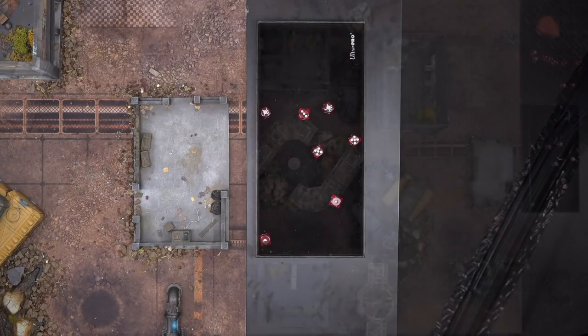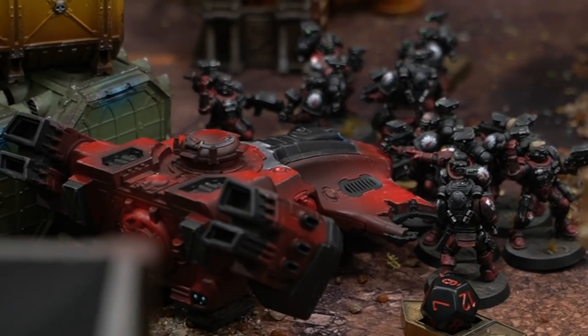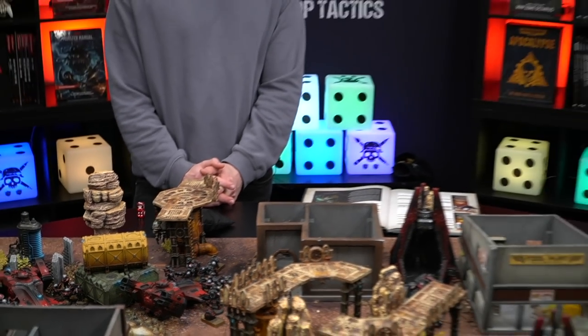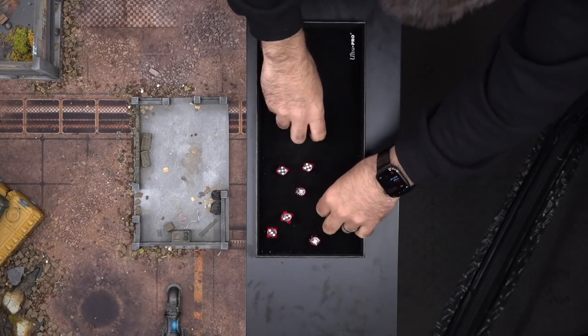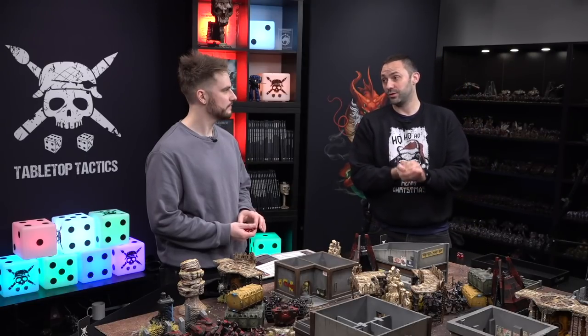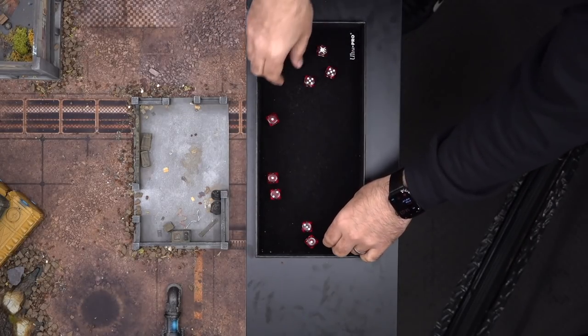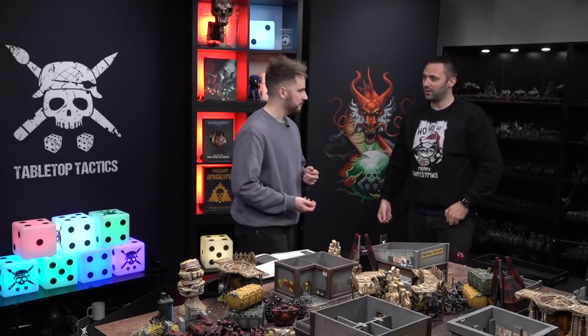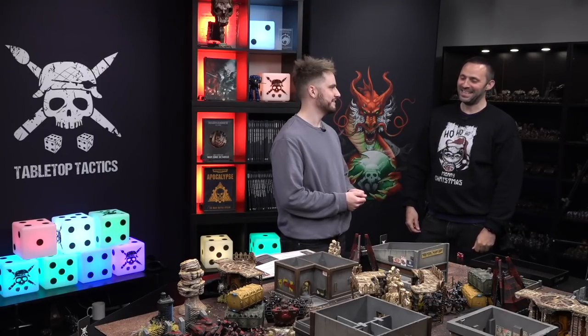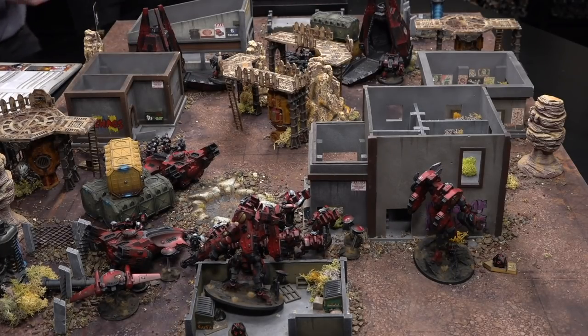The Incursors then charge into the Devilfish — crack grenades go in, wounding on fours with sixes at AP minus two. Three wounds are dealt to the Devilfish, taking it to six total wounds suffered. That concludes Flesh Terrors Turn 1. Scoring: Librarian Dreadnought within six inches of the centre earns three points for Oaths of Moment, three for Grinding Them Down, and three for Engage on All Fronts — nine points total. The Remora is not a vehicle, so the vehicle destruction point is deducted.